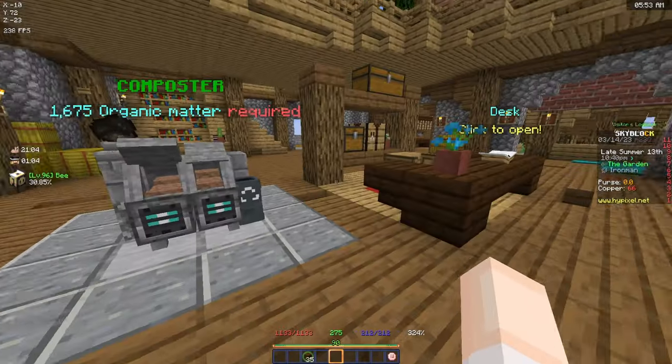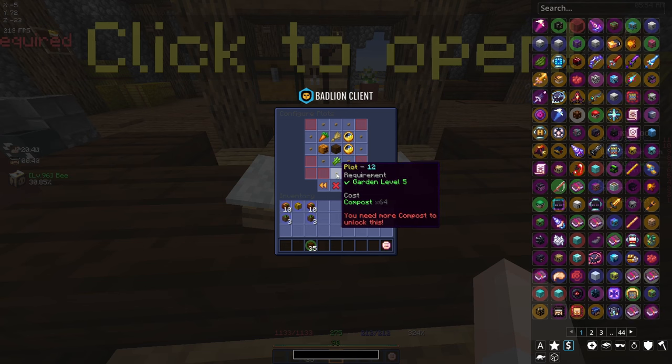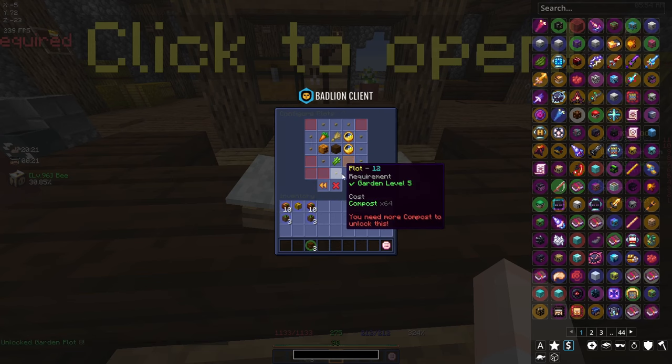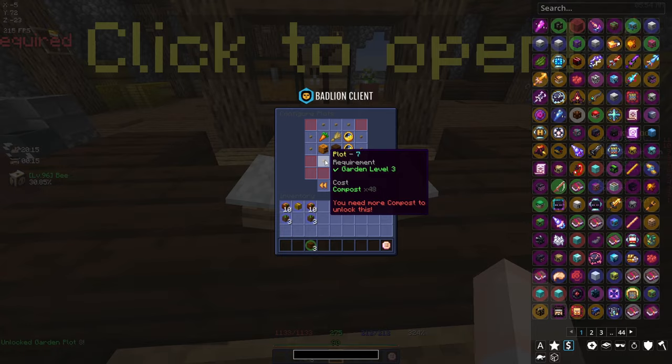I've been doing more farming and making compost - we now have 35. They actually did a change to how much the plots cost: normally they scale up, but this plot was 64 compost and it's now down to 32. It looks like this one now costs 64 when it had 128 before. Let's purchase plot 8 and see - it's 48 now, so it still scales but not as much.